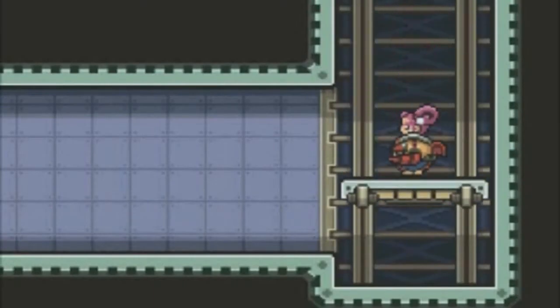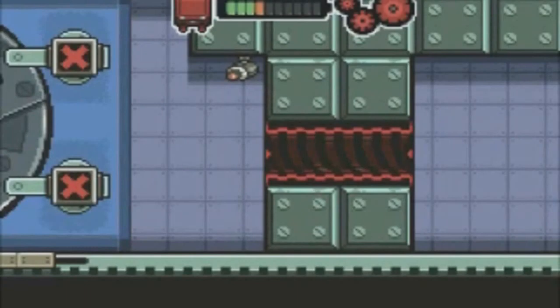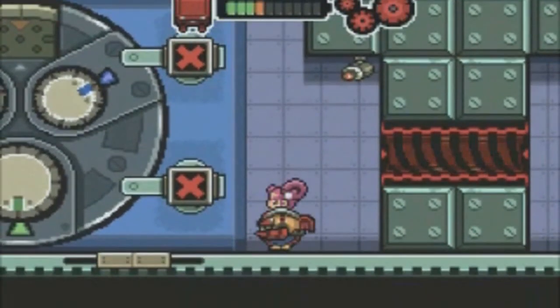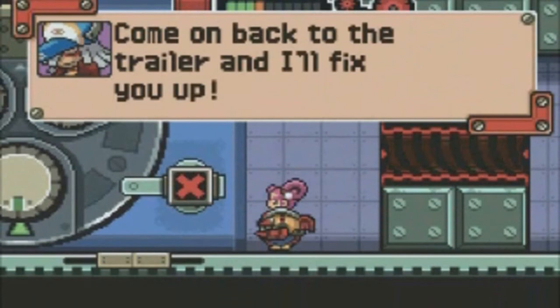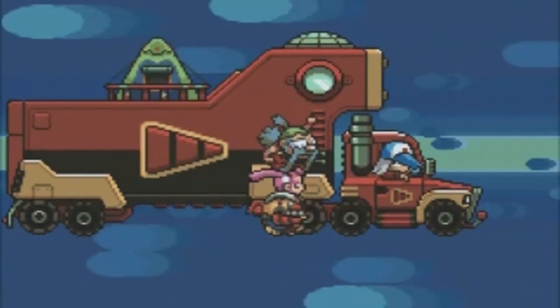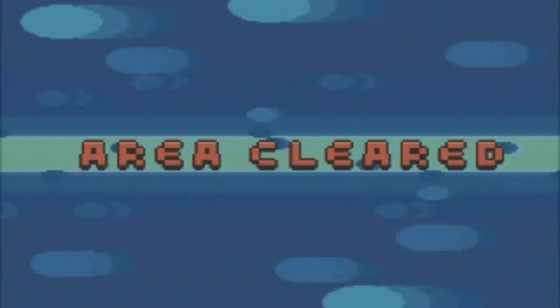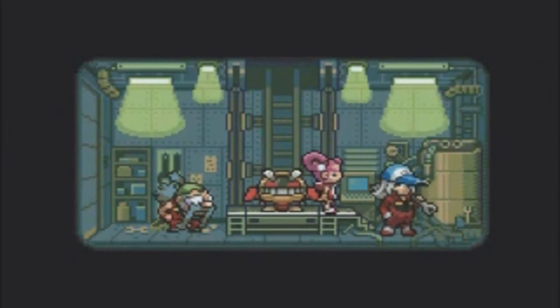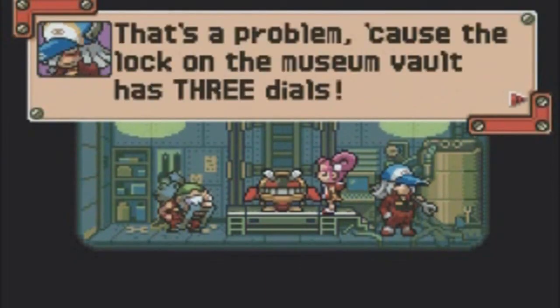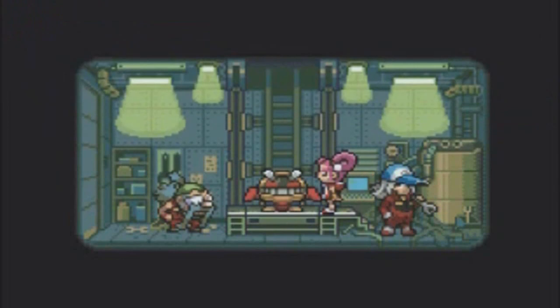And there we go — boom! That guy went flying. It's not quite over yet though; we still have some stuff to deal with before this part ends. Just a little teaser: next we're heading to the vault. The area is cleared and we're done with this section for now. In part four we're going to be heading inside the vault and seeing what's waiting for us in there. See you then!